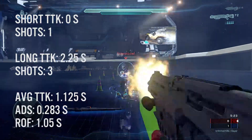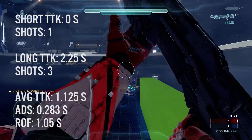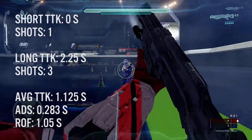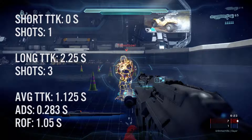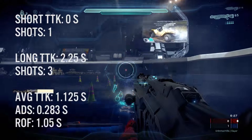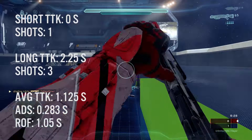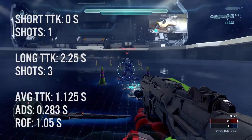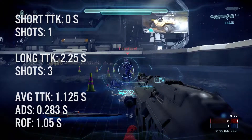We find out, obviously, that the shotgun has a pretty much instant time to kill with one shot when you're up close and personal, about three steps away — very close range — and about three shots at a moderate distance away. It's about the furthest that you want to use the shotgun. It's got a rate of fire of 1.05 seconds between each shot, and the average time to kill makes it 1.125 seconds.